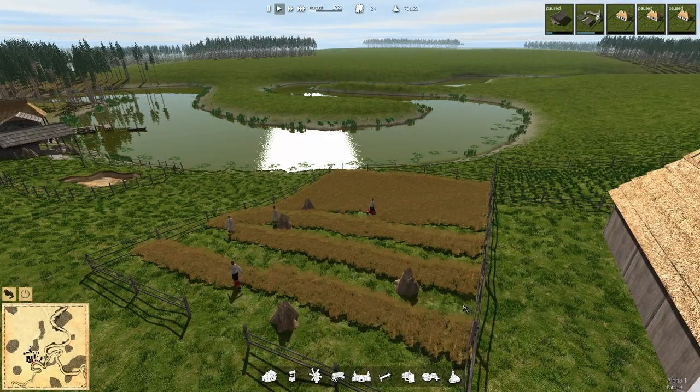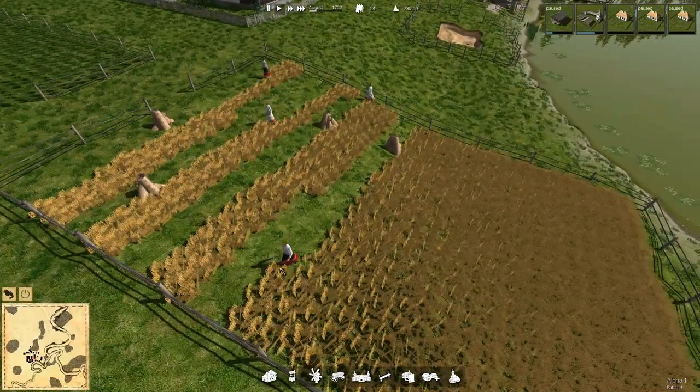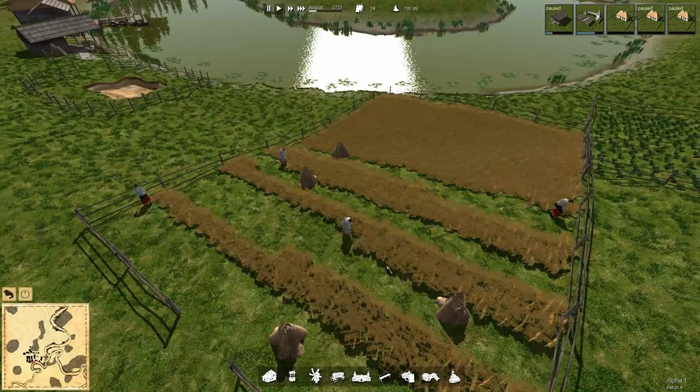Hey folks, this is Novo Rambler. Welcome back to Ostrov. We've got a harvest coming in - they're taking the wheat right now. If we zoom in a little bit, we should see a scythe or a sickle. I always mix those two up.